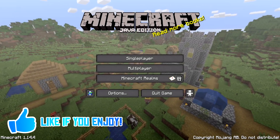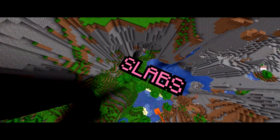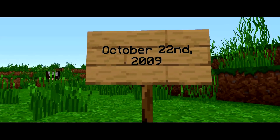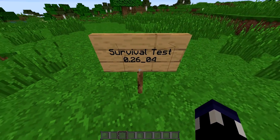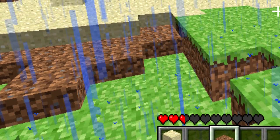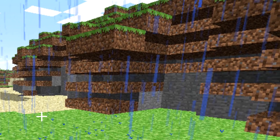In the early days of Minecraft, Notch, the creator of the game, had expressed an interest in half-sized blocks — more commonly known as slabs. His interest was to make the game more diverse than just a simple full-block design. One of his earliest tests was released on October 22nd, 2009, in Survival Test 0.26_04: dirt slabs. They were never fully added to the game, and from an image Notch released on his Tumblr blog, you can see why — they didn't look great, failing to make the terrain look natural, and were pretty quickly scrapped.